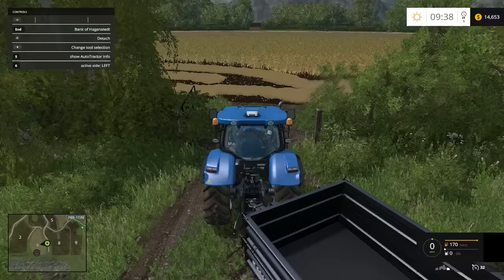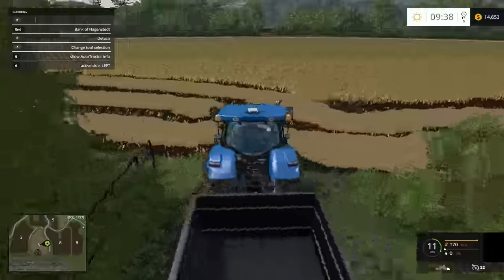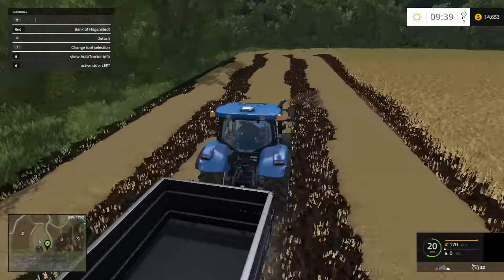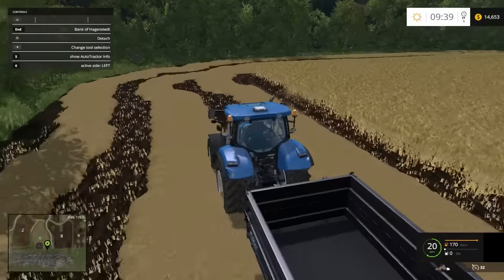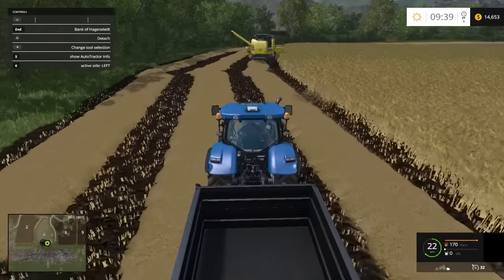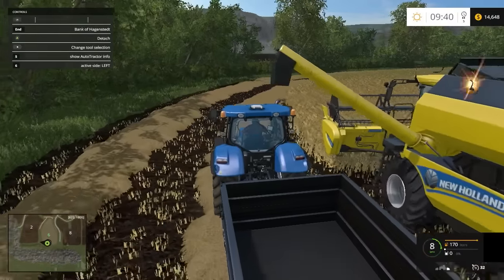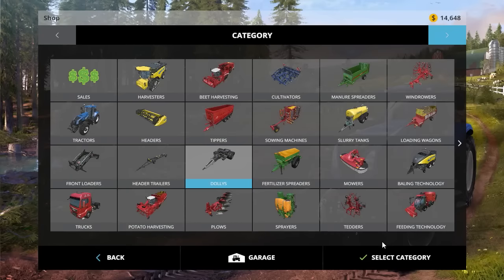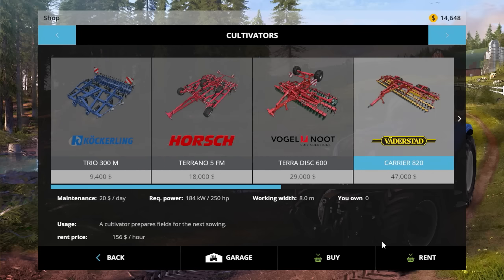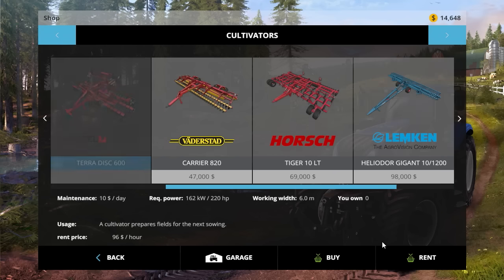Let's see how our combine is doing. Oh, it's full, so let's get out there and get it unloaded. Let's see how much a better cultivator would be — 18,000. I'm probably not able to afford that right now, so I want to just keep on saving.